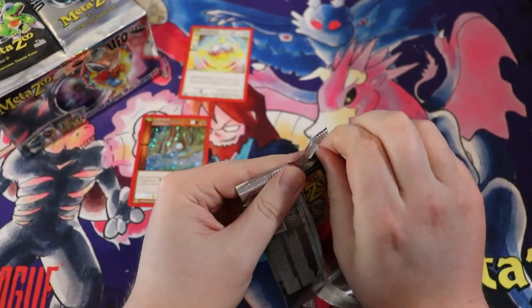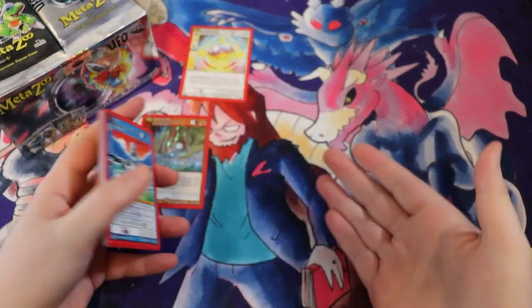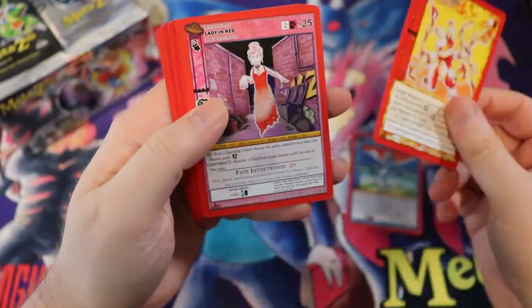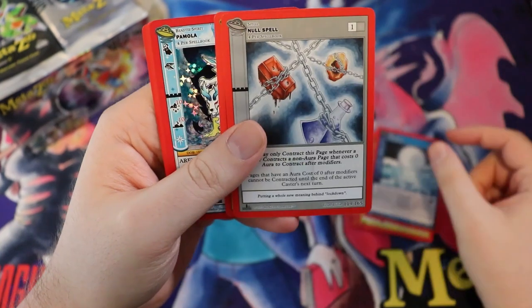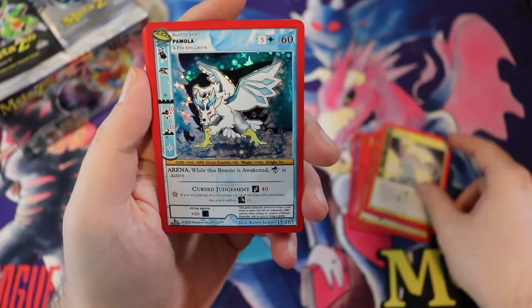If you are a fan of MetaZoo and you like the content, you can check out my website redzonerogue.com for one of these awesome playmats done by MetaZoo artist Poncho. Null Spell — it's another Static Halt — and oh look at this Pomola. This looks cool, pun definitely intended.